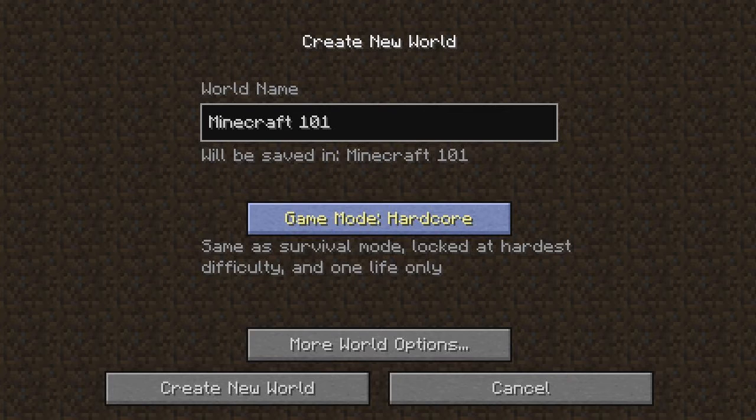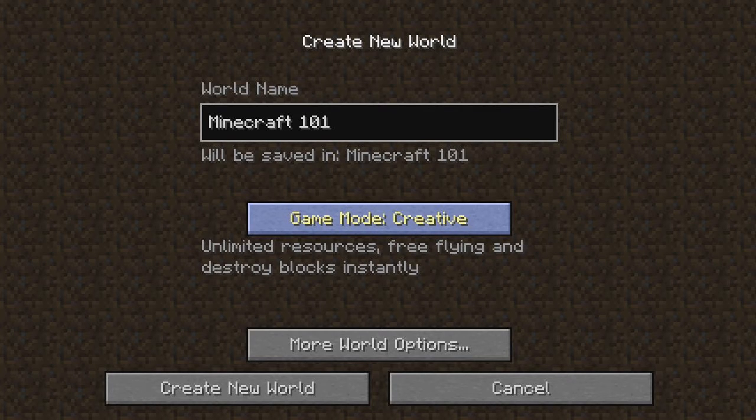I've done a few of those. It's kind of disappointing because I've died a lot in the beginning and it screws up. Creative mode means you have unlimited resources, you can fly around, and you can destroy blocks instantly.